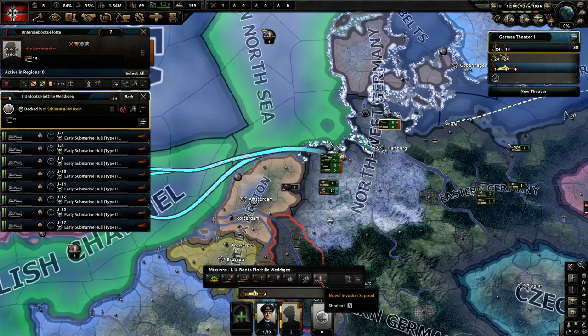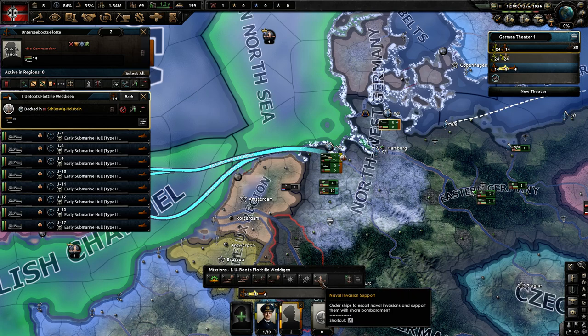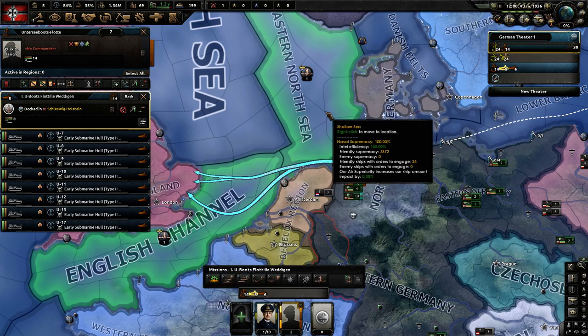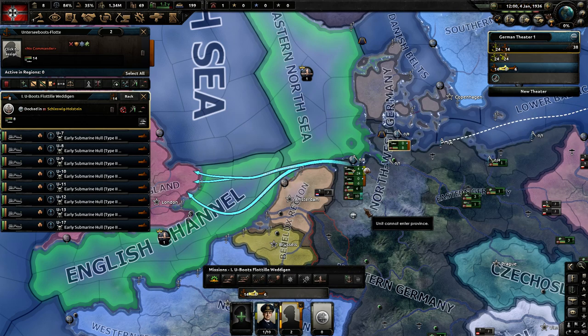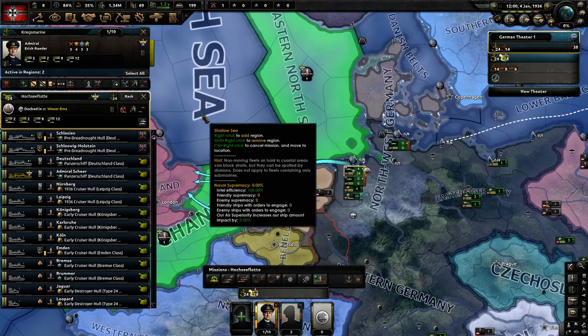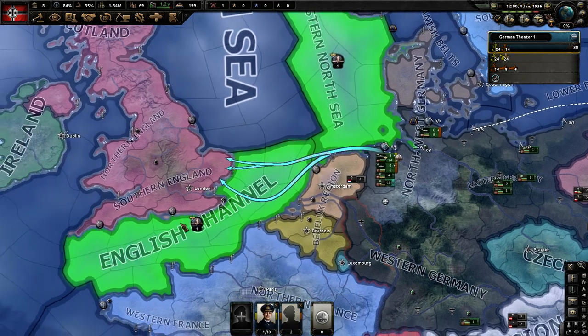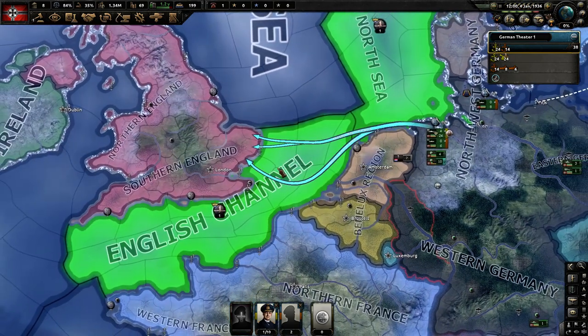One little trick: you can put submarines on naval invasion support, so if you are having problems getting enough naval superiority you could try throwing them in there as well. You can also add minesweepers just to get that naval superiority up to a point where you can proc the naval invasion.